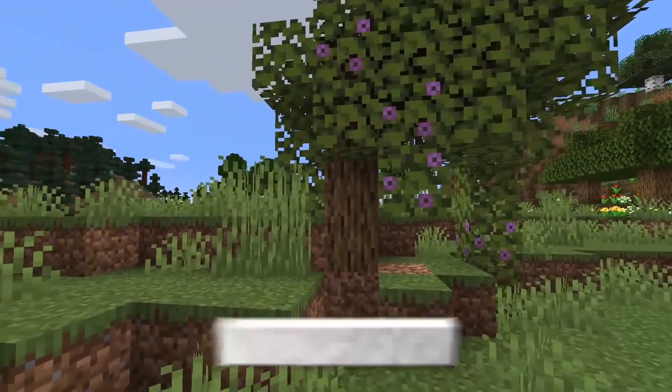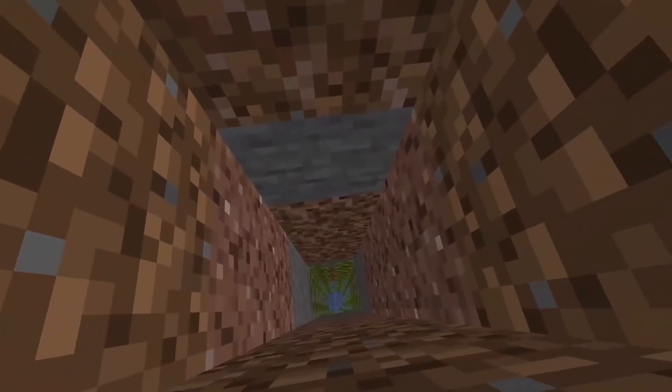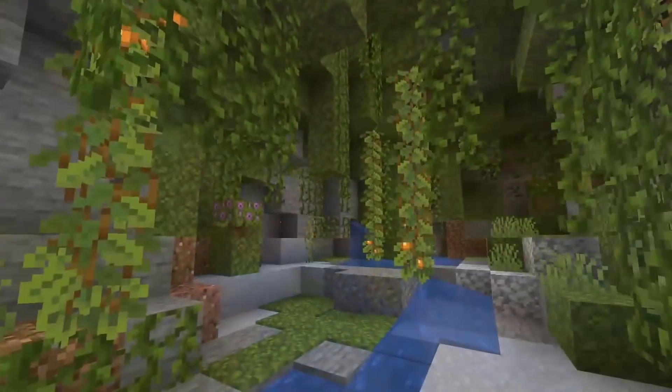If you dig right under that azalea tree, you'll end up in a lush cave. What I don't know is whether these cave types are dependent on the above-ground biome or completely independent — like, could a snow biome have a lush cave underneath just as easily as a desert biome? That would mean two biome systems working independently, one above-ground and one below-ground. Caves are finally seeing some love.